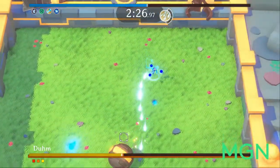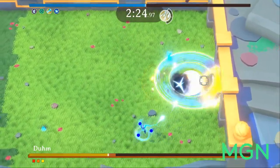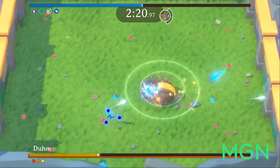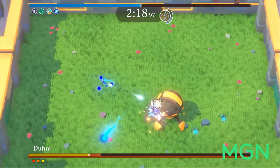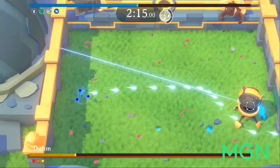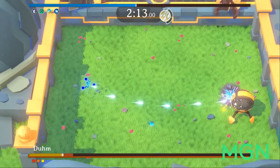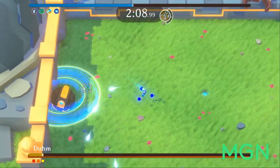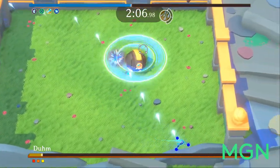Moving on to Skill 6, Future Rhythm — that gets a 1, regular badass. Not too much to be said about Future Rhythm. For a short duration, you get higher attack speed. That's about it. It works well with the attack speed passive, but the appearance is underwhelming, and the damage you can find elsewhere with other skills that feel much more satisfying to use.